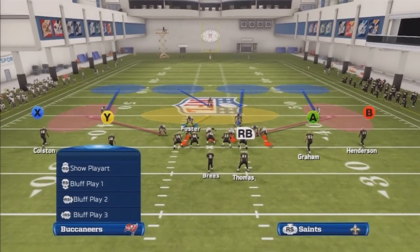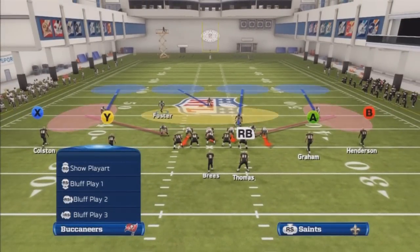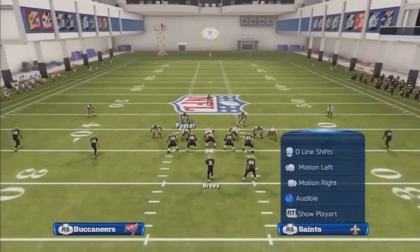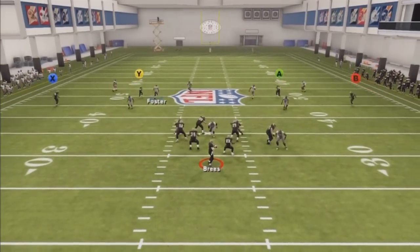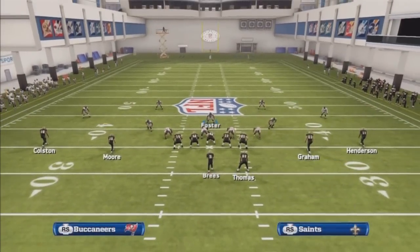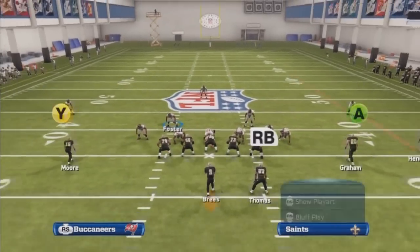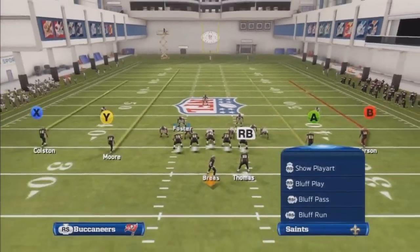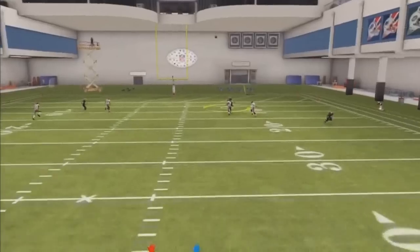Another way we can run this 4-3 is to man a line, show blitz this time. What you want to do is user this middle linebacker, or you can user the free safety to take away the slot receiver on the left-hand side. That's the only adjustment you need to make. I usually like to user the wide receiver, cover him about 10 or 15 yards, pass him off, and then drop back to the middle of the field. Let me show you that with the middle linebacker — I play him like this, pass him off to the safety, come back over the middle of the field. Make sure you've got a speed safety; Rondé Barber is very slow, that's probably why he got beat deep. Cover, cover, cover, pass him off, come back to the middle of the field. No one's really open. He throws a deep ball and nothing happens.